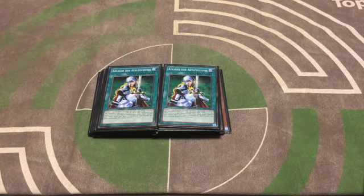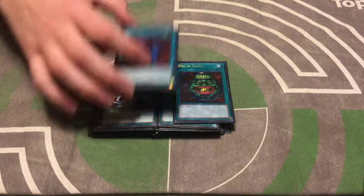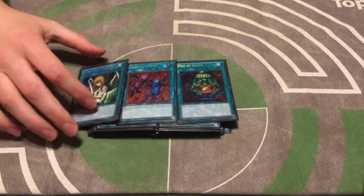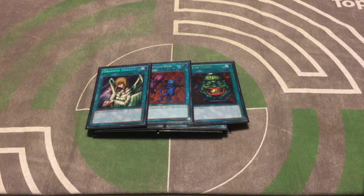We have two copies of Nobleman of Crossout. I think this card is just staple at two right now — it's really strong. You have to main it in this deck because of the two Gravekeeper's Spy that a lot of chaos decks and goat control players are running. You have to get rid of those Spies.